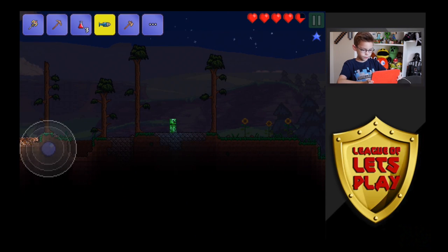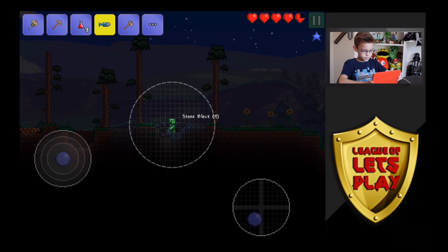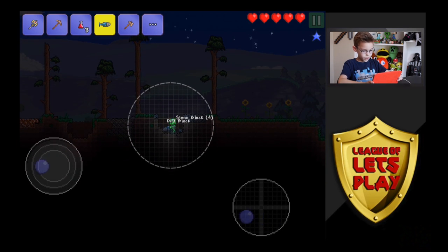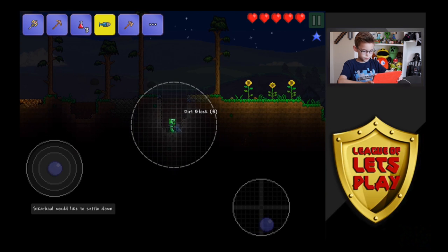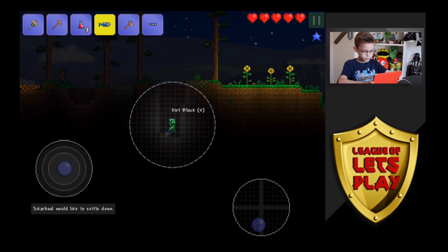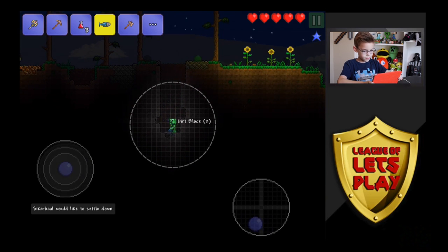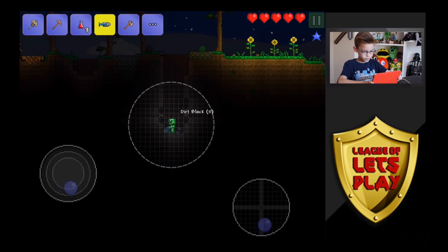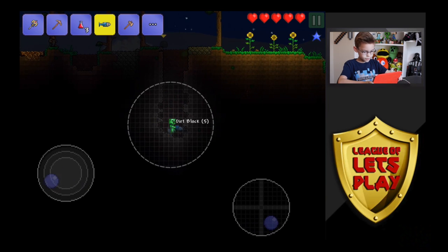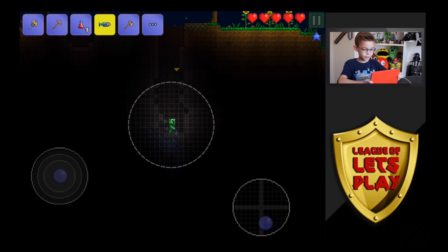Now let's just do a quick little test of how fast this can actually dig. So as you can see, even when I'm digging a wide hole, it can dig pretty fast. But obviously you can dig faster with just a two-wide hole. It's definitely a really nice tool, and I've gone this far down. It's definitely faster than a pickaxe, and just a little bit faster than a molten pickaxe.